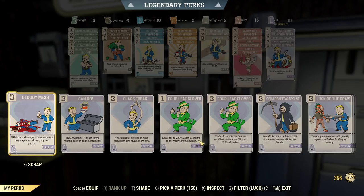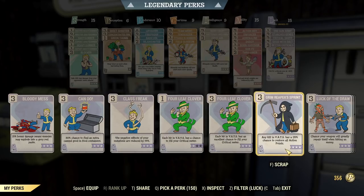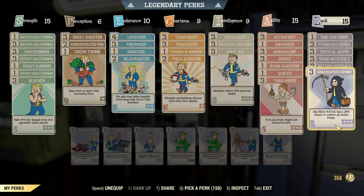And then Better Criticals for more damage. And finally, Grim Reaper's Sprint because the AP cost is really high, so it's nice to have this card on.